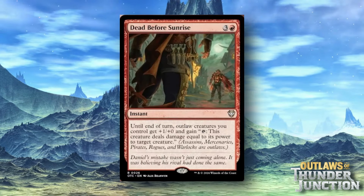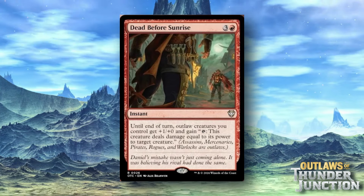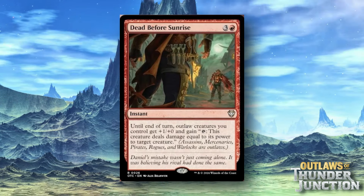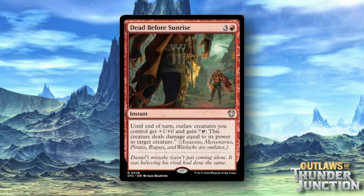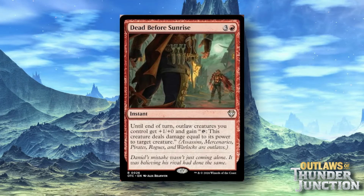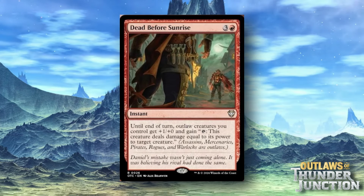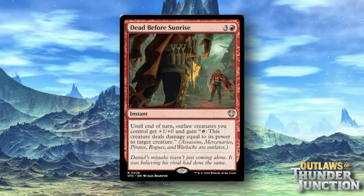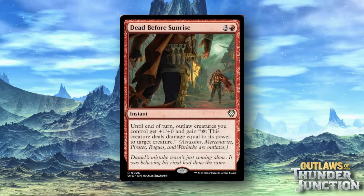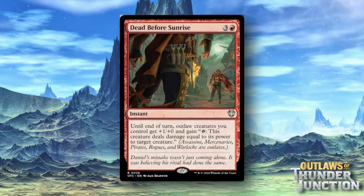Dead Before Sunrise is a three and a red instant. Until end of turn, Outlaws you control get +1/+0 and gain tap: this creature deals damage equal to its power to target creature. This is pretty good — it could be a strong board wipe to get rid of a lot of opponents' creatures. Four mana to buff your creatures and have them essentially deal damage like half a fight, without having to worry about dying in the process. Being an instant gives a lot of flexibility. And if you're playing Vihan, he gives them all haste so you can use it the turn they come into play, assuming you have the treasures for it.